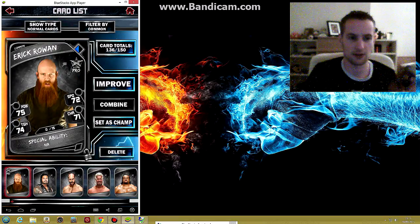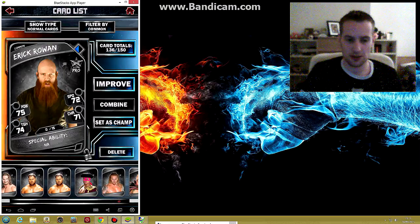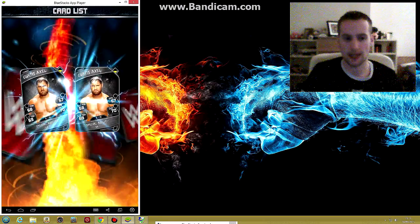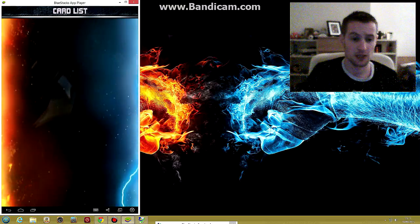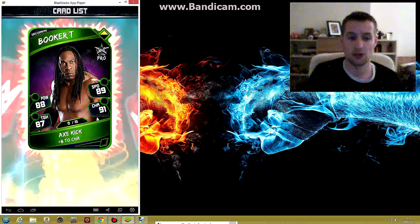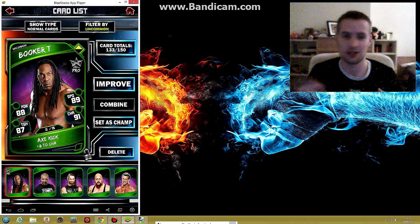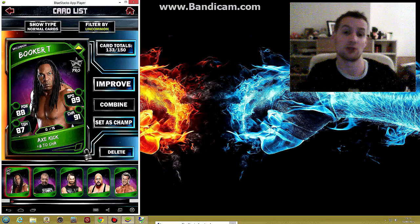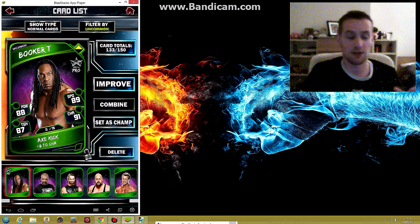So you combine them together and make them into a pro card. The silver style is fine, it doesn't matter. So I have an Eric Rowan pro. For the purpose of this video, you'd go through and pick all the cards you have that you can make into pro cards. You combine them and make them into a pro. Now you might say, why are you bothering to do that? Why are you pro-ing them and then getting rid of them? Well, two reasons. One — if you pro'd them they go into your card catalogue.